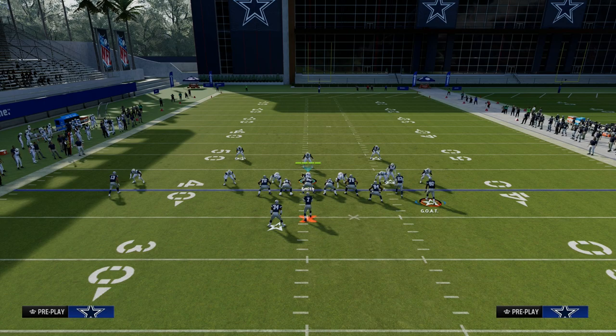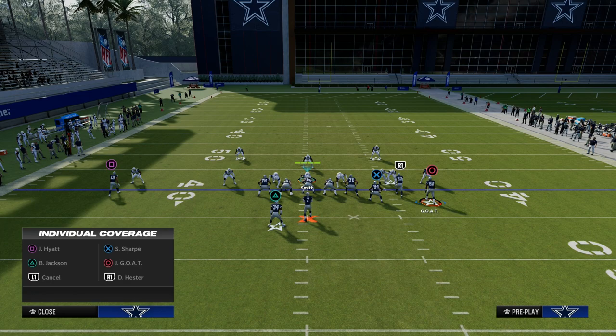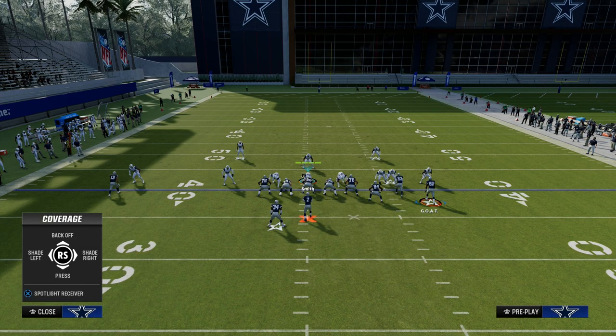Individual shading is where you can actually tell a cornerback that he individually on his one assignment is going to play differently than everybody else on the field. The way we're going to do this is you're going to hit triangle or Y, and then you're going to hit this individual button — which on Xbox I believe is A, and on PlayStation it is X. Then you're going to select the icon of the receiver that the defender is over. Now you can do one of five different adjustments: I can back him off, I can shade him inside or outside, I can press him, or I can spotlight him.